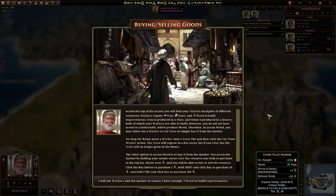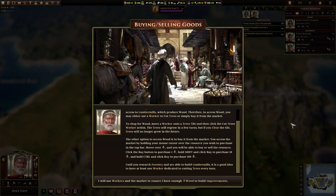Buying and selling goods — across the top of the screen you will find your nation's stockpiles of different resources. Workers require iron, stone and wood to build improvements. Iron is produced in a mine and stone produced in a quarry. However, you do not yet have access to lumber mills which produce wood. Therefore, to access wood, you may either need to use a worker to cut trees or simply buy it from the market. To chop wood, move a worker onto a trees tile and then click the cut trees worker action. The trees will regrow in a few years, but if you clear the tile, trees will no longer grow in the future. You can access the market by holding your mouse cursor over the resource you wish to purchase in the top bar — hover over the trees and you will be able to buy or sell. Hold shift and click buy to purchase 10; hold control and click to purchase 100. Until you research forestry and are able to build lumber mills, it's a good idea to have at least one worker dedicated to cutting trees every turn.